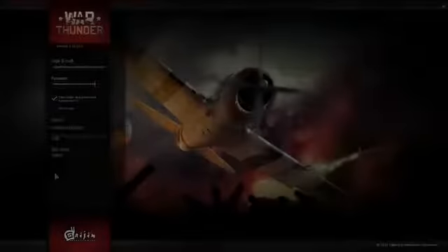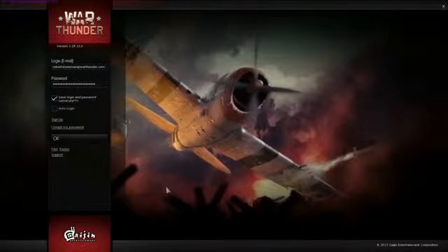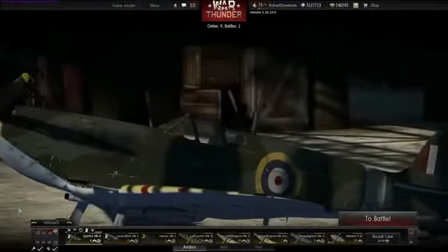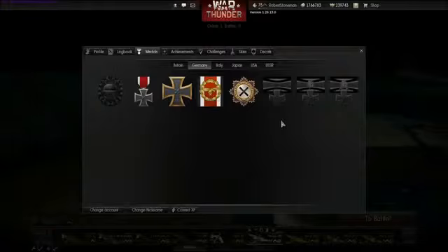The first thing players will see in the new version of War Thunder is the new login window, with links to the FAQ, the forum, and support, and also this new 3D-like background, which is pretty sweet. The general game interface has also been changed — you'll notice the new arrangement of the battle button, a new loading screen, and a more visible layout with images for players' medals and profile.